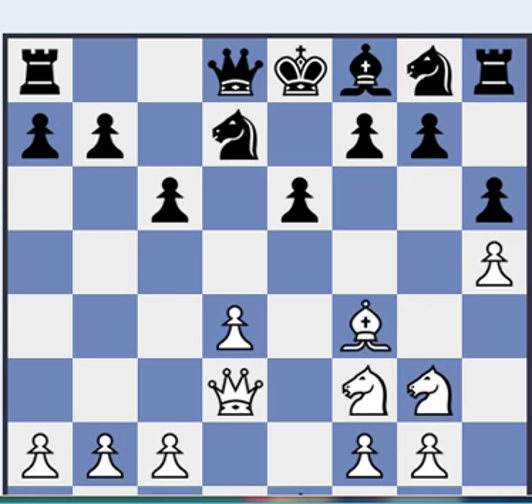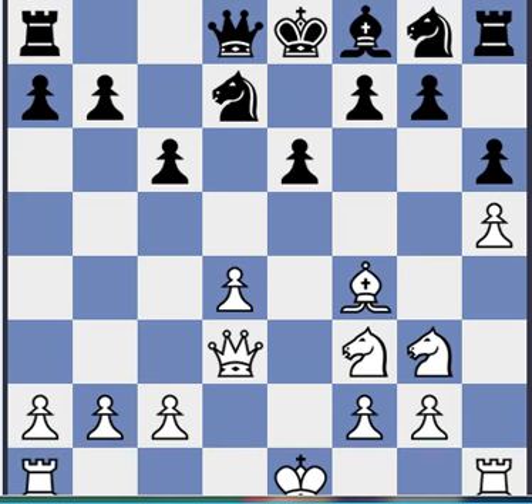Let's look at Bf4 — it's more aggressive. Here, Qa5 check, or also just developing the King's Knight to f6, which is not as aggressive. Also Bb4 check looks pretty good for black — it's definitely something worth looking at. But let's stick with the most played variation.